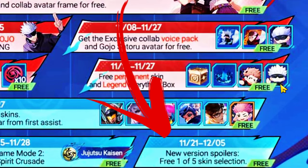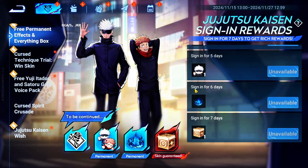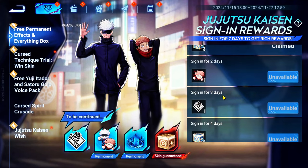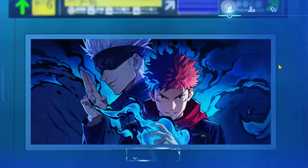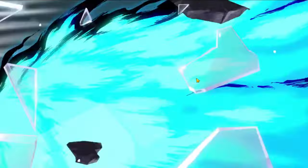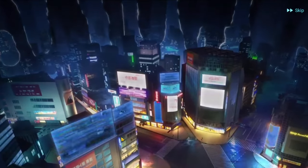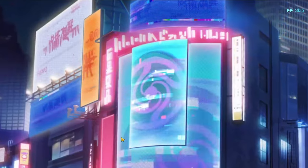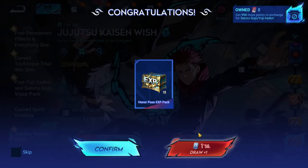And don't forget, on November 21st, you'll get a chance to pick one of five free skins. Throughout the event, players can complete special crossover missions to earn event currency, which can be used to redeem various rewards like Jujutsu Kaisen-themed profile frames, limited time emotes, and effects. Additionally, there are mystery boxes you can draw from, with chances to win exclusive skins and rare items. But remember, these boxes are time-limited, so if you want to collect all the crossover items, you'd better act fast.